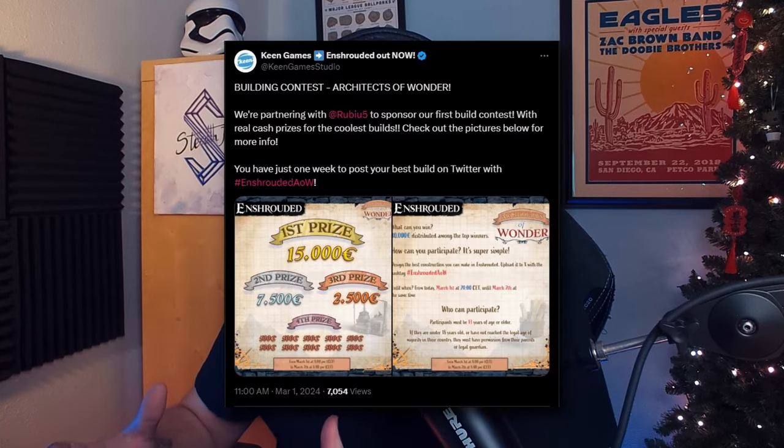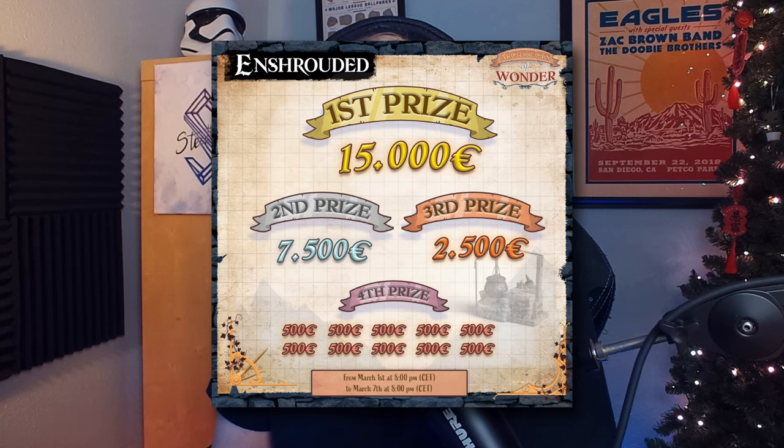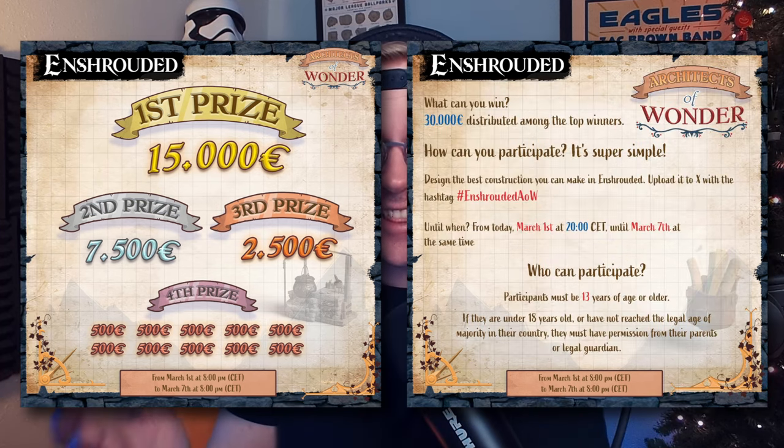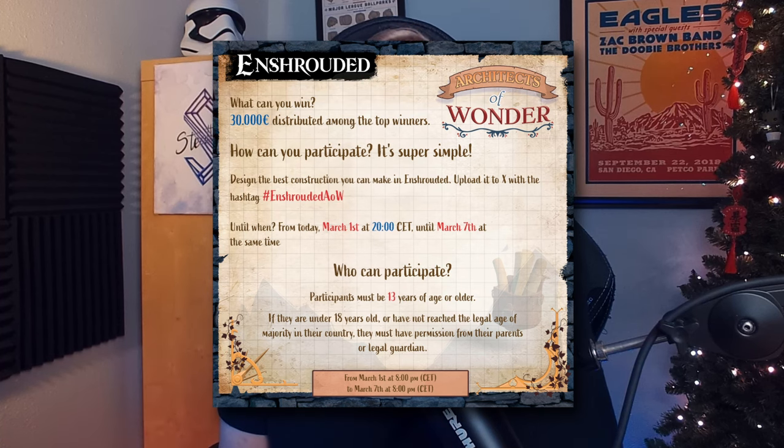I'd love to not have to keep doing these little editor injections, but since I'm talking about building and this news just came out well after I recorded this video, I'm going to link the information down below. There is a huge building competition that was just announced by the creators of Enshrouded. It is called the Enshrouded Architects of Wonder building competition, where you can win up to — I believe — 15,000 euros. There's a big prize pool, and they are partnering with a huge creator, Rubius. I will link to their tweet and all the information down below.